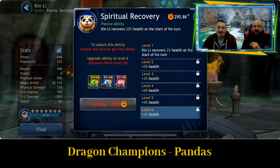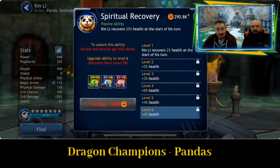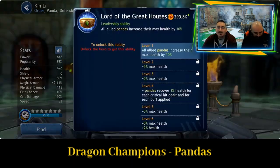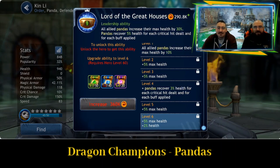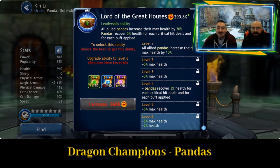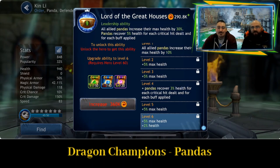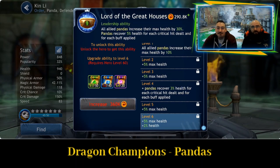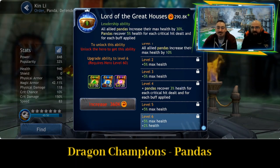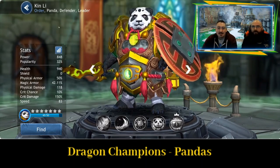Spiritual Recovery: Kin Lee recovers 20% health at the start of his turn. Super useful — don't need to say anything more about that. And the leader ability, Lord of the Great Houses: all allied pandas increase their maximum health by 30%, and pandas recover 5% health for each critical hit dealt and for each buff applied. That is really going to make them quite a tanky faction. Pandas generally are the tankiest.